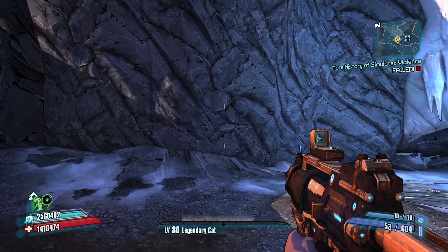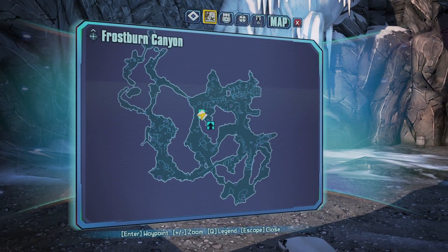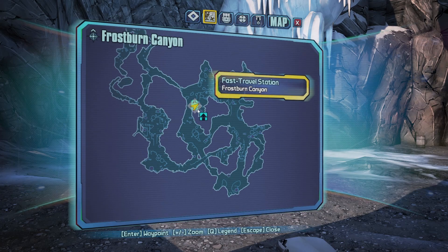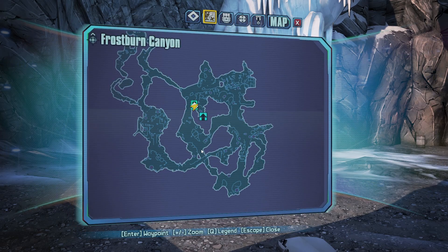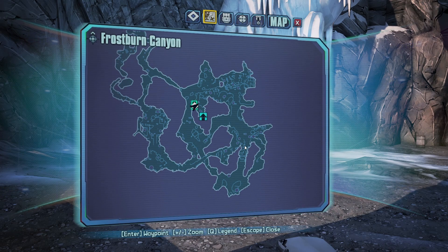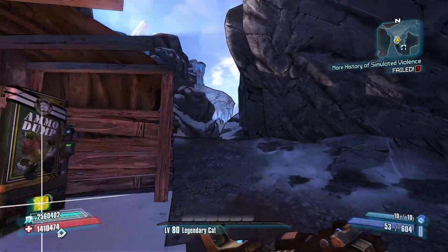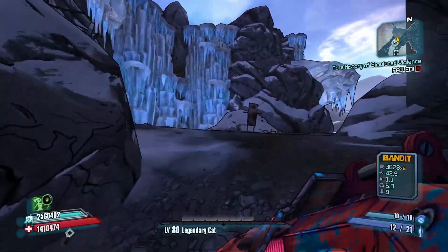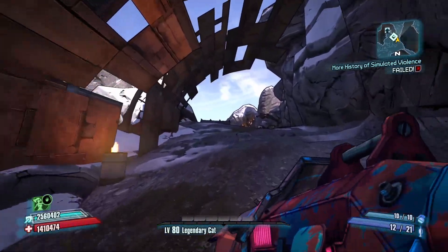First things first, you have to come here to Frostburn Canyon. Normally you come here from the fast travel or the gate, then all the way down this way and get to about this area. But there's a little skip — you come up here.